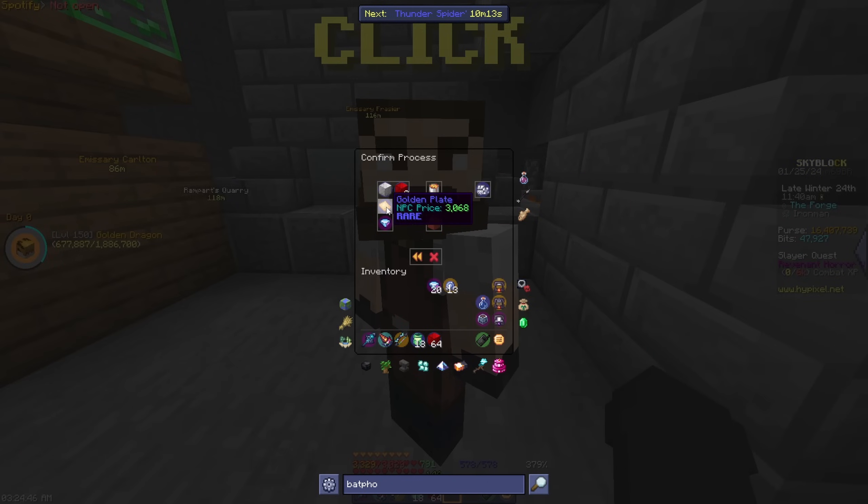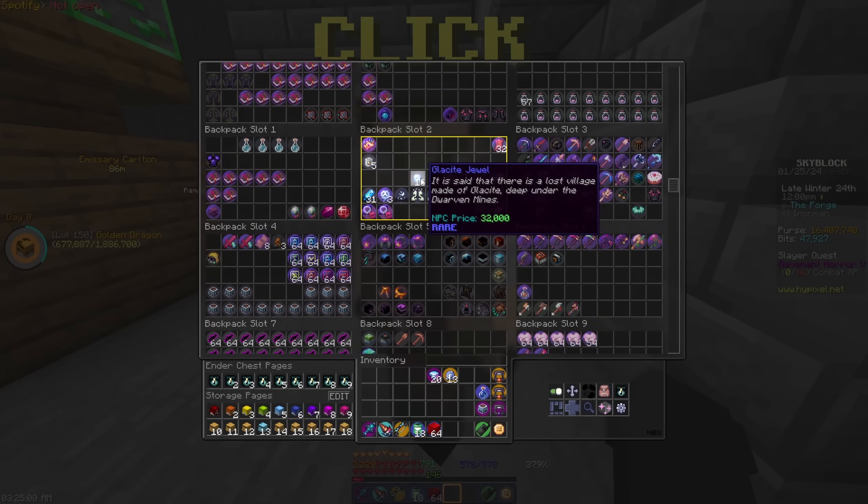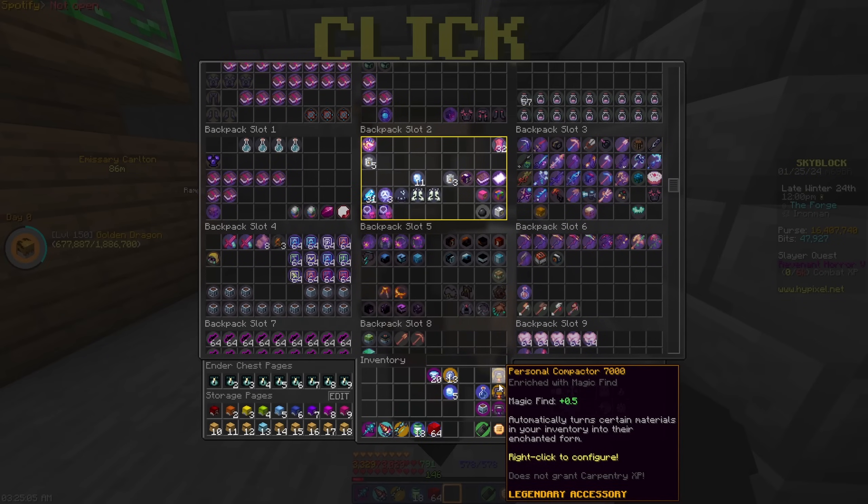The redstones are for the drill engine, actually. So we'll need ten golden plates, which means we need more glacis jewels for. And I think I should be able to forge one more — yeah, I do have five. Okay, perfect. Just like that, five of them.